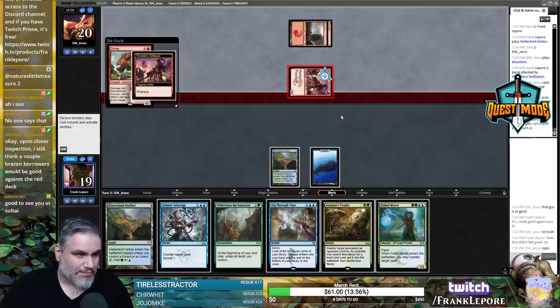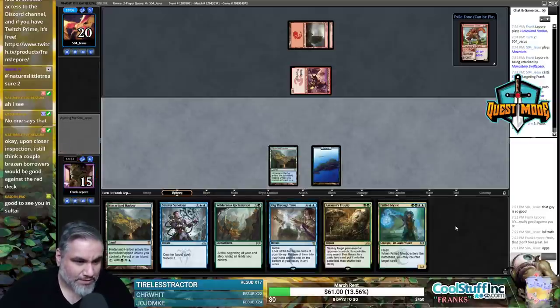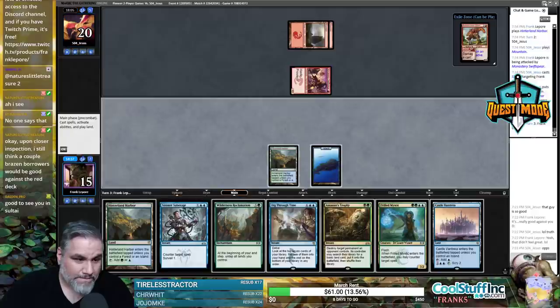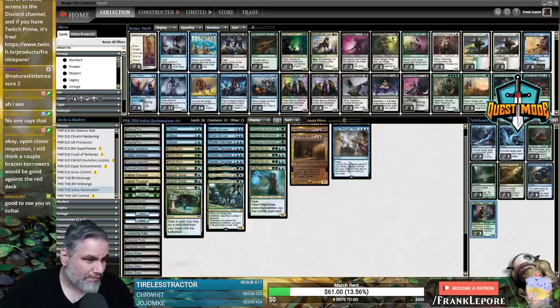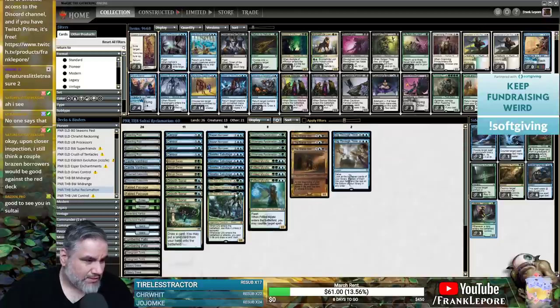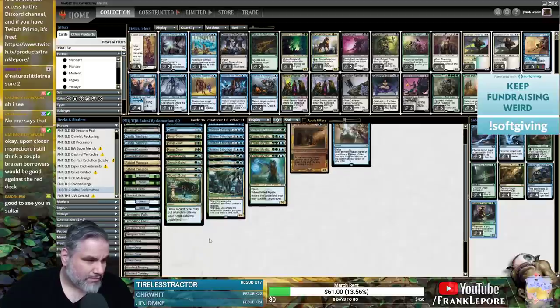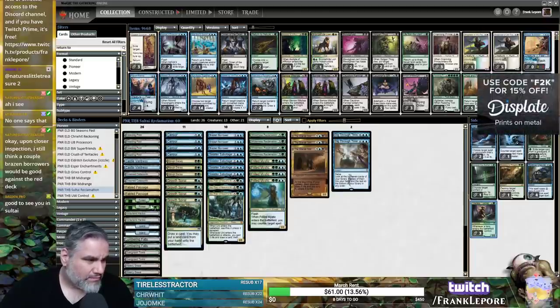My kingdom for a black mana to kill this Monastery Swiftspear — that's frustrating. I feel like this deck does not have enough black mana. We have no Swamp; searching for Fabled Passage. One, two, three, four, five, six, seven, eight, nine, ten sources — we only have like six black cards which should be theoretically enough.